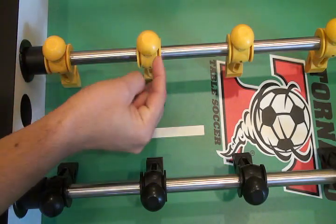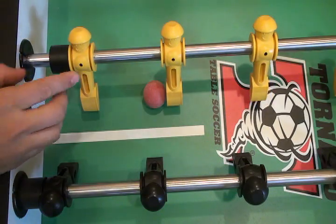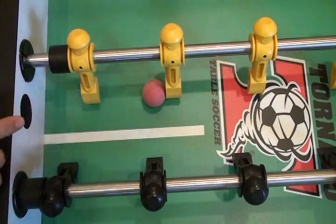It doesn't have to be perfectly in front of it — it could be slightly off, preferably towards the middle. Now move the second guy and put it right next to the ball.